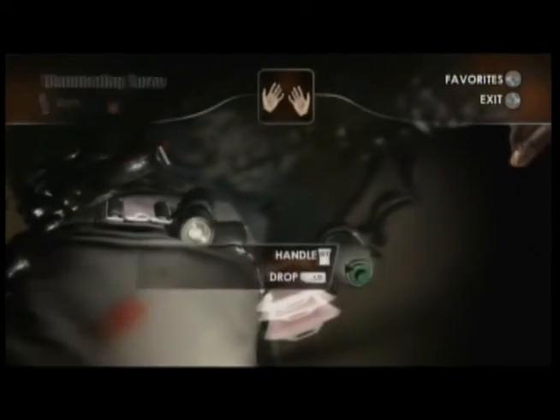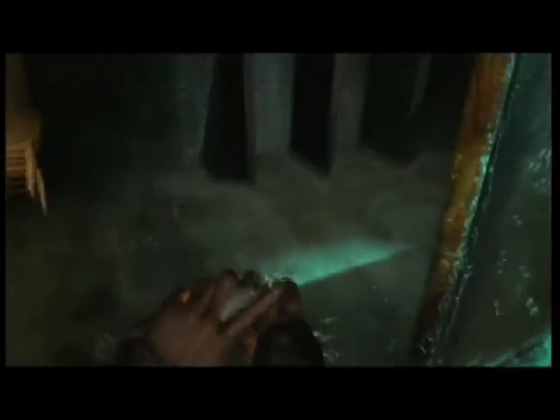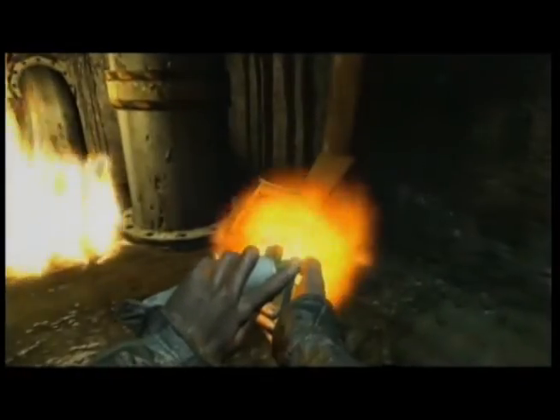One iconic object in survival situations is a healing spray. You can spray it at enemies to blind them, heal your wounds, or combine it with a lighter to create a powerful flamethrower. You'll have to choose between using it as a deadly weapon or saving it to heal yourself when your life is in jeopardy.